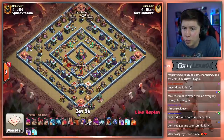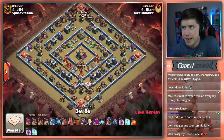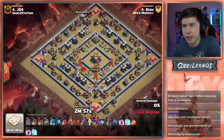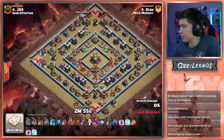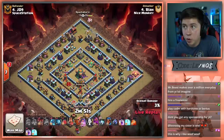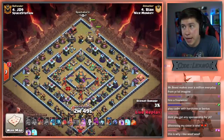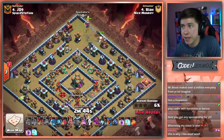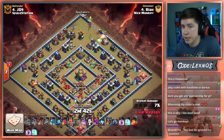Blah is going in with the E-Dragon attack. Let's see what he can do. Wizard to funnel at nine o'clock. Sends a Wall Breaker and the Queen with Unicorn from up at 12:30. King out in front with the Yak in as well. They're going to be able to clear a nice chunk of the base over here from the top down to the right side.